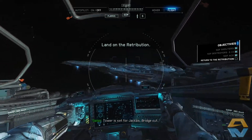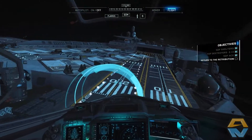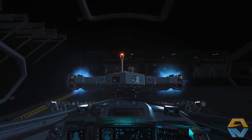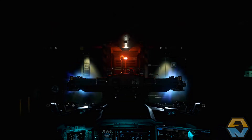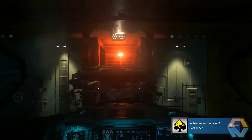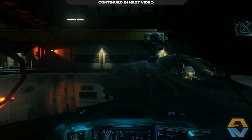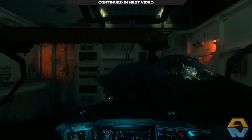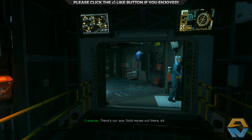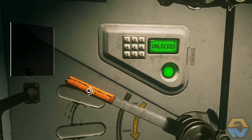Head back to Retribution — 1-1 inbound. Coming in to land. Nice. Short and sweet. Operation Achievement Unlocked. Jackal Ace — interesting. Achievement Unlocked: Operation Safe Harbour. I wonder what that Jackal Ace achievement was for. Nice, good job. We have another newsreel available in the wardroom — I think I will skip that. Two attachments unlocked, Jackal upgrades unlocked. Let's head back to the bridge.